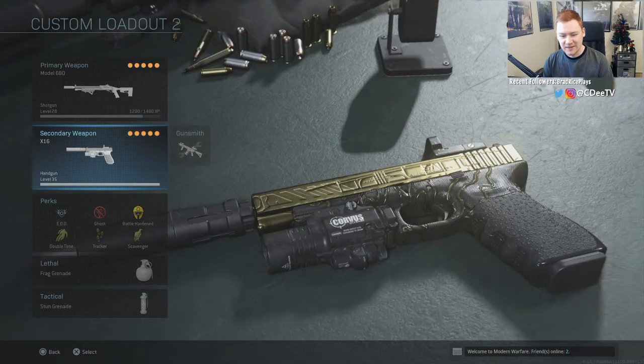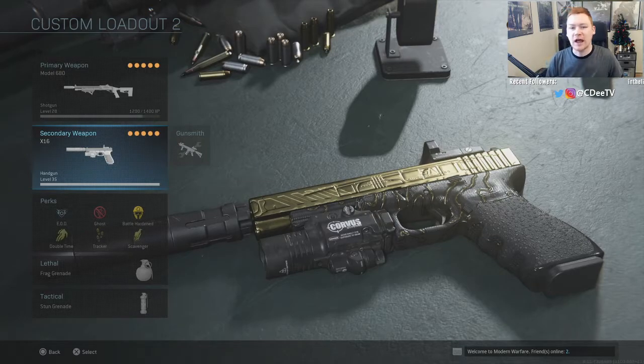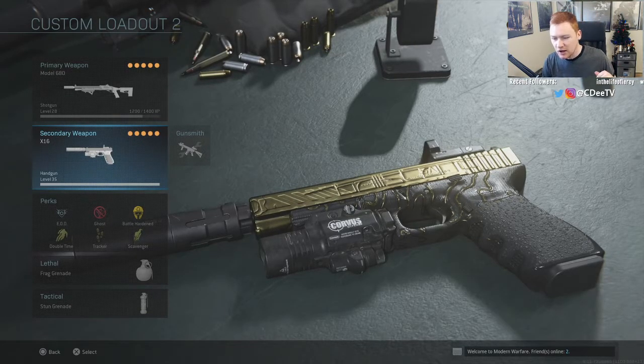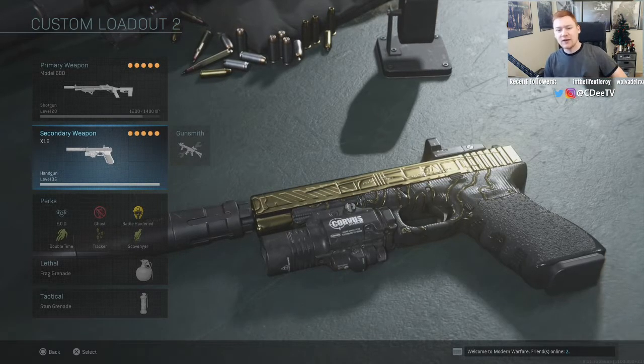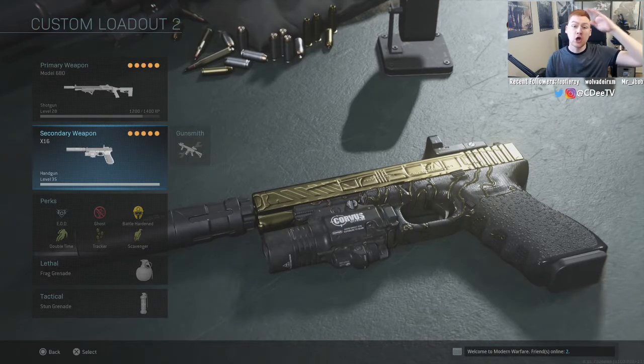That is basically the pistol setup. Be on the lookout for more gold guns coming your way — I think we're getting close to halfway done with gold guns on the Road to Damascus. If you did enjoy the video, please click that like button down below, and we'll see you guys later.